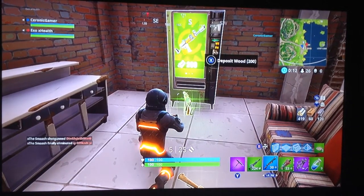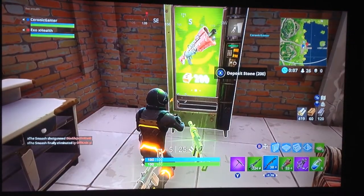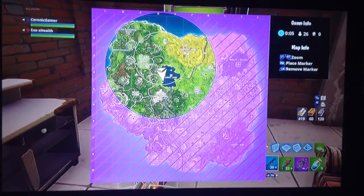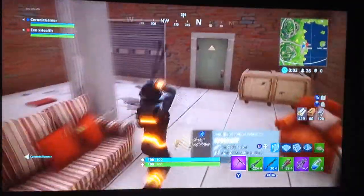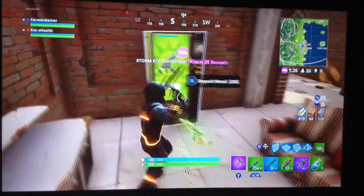Hi guys, X-Rex Health here, and I am here with Salonic Gamer. So we have found the vending machine. It's in the left warehouse, if you want to try and find it. There is more, but this one they give you options. You can get a green AR, green tag, green tag machine gun.